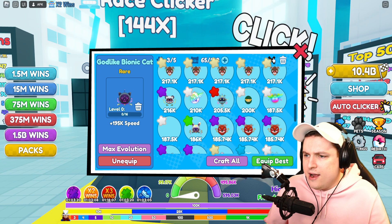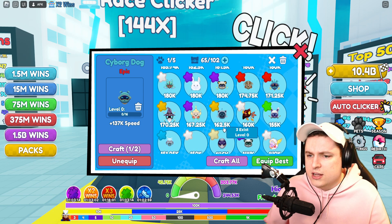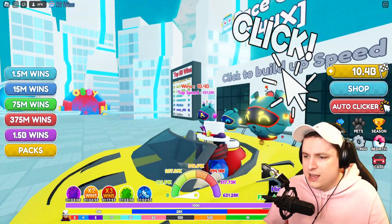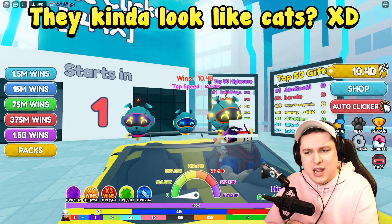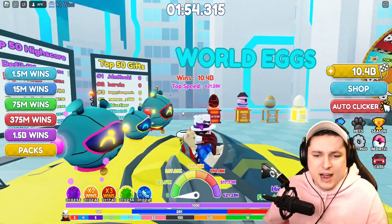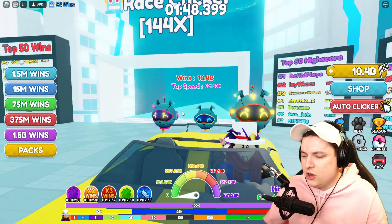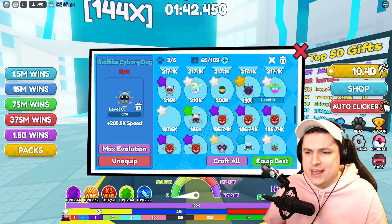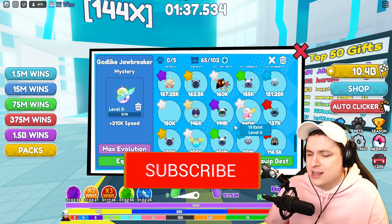Most people will hatch the Cyborg Dog, so here's the basic, shiny, and godlike versions. They look pretty awesome, though honestly they kind of look more like cats — the faces don't have the biggest dog characteristics. The stats for the Cyborg Dog are 137k, 171k, and 205k — coming close to the godlike Jawbreaker already.